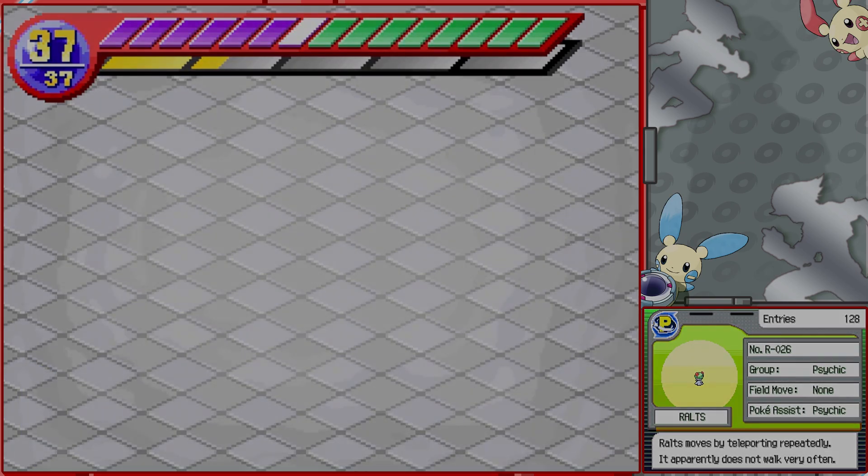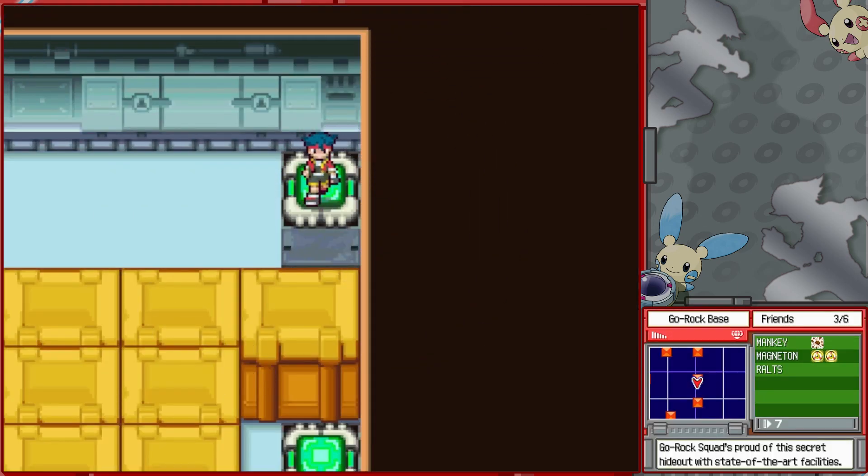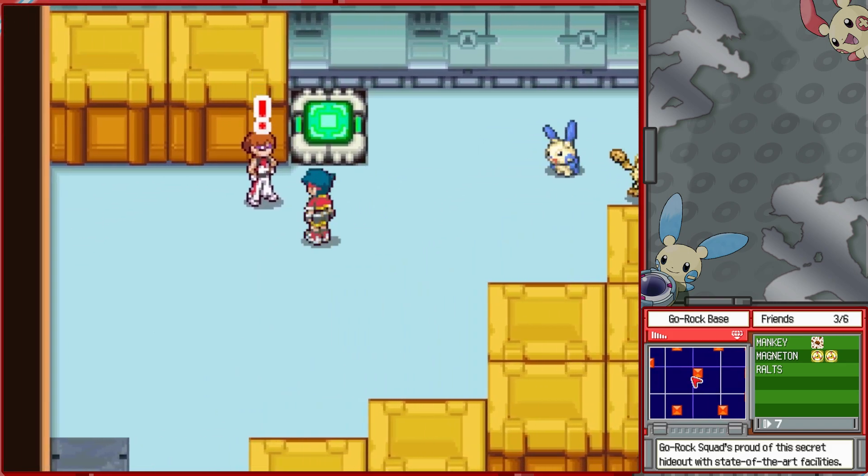Ralts moves by teleporting repeatedly and apparently does not walk very often. If anything, walking into it to start the battle is the harder part of the battle. There is a pattern to get around here, but it's just kind of a maze.